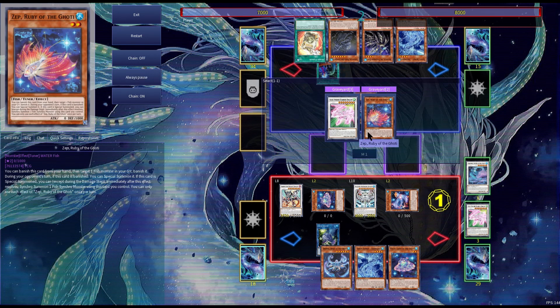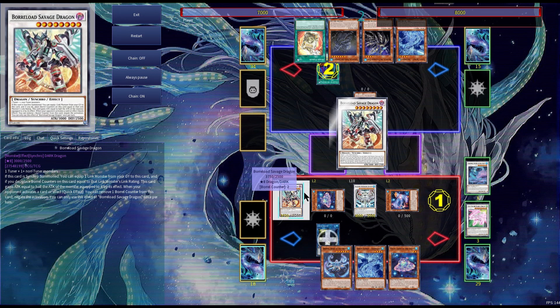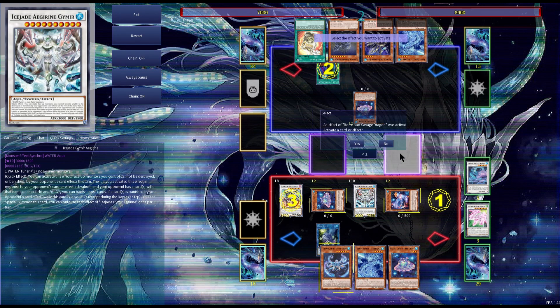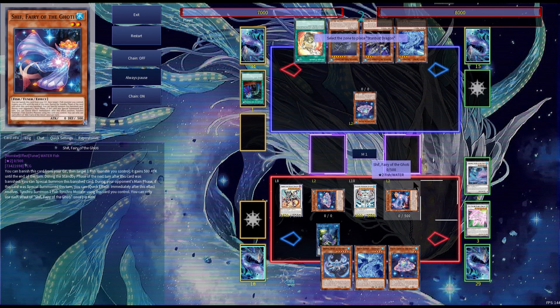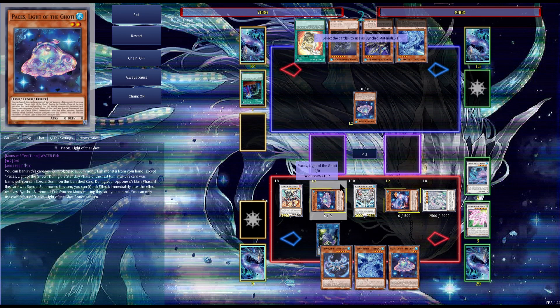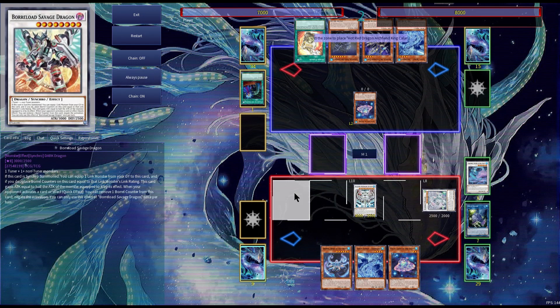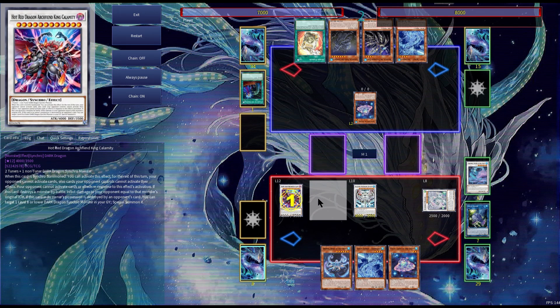Your opponent might try to stop you if they have Called by the Grave. Savage Dragon will protect you from that Called by the Grave. Then we'll be able to resolve Cell Synchro Stardust to summon Stardust Dragon. Now we can Synchro Summon with the monsters we control. Using Savage Dragon and our tuners, we will Synchro into Archfiend Calamity and then activate its effect.